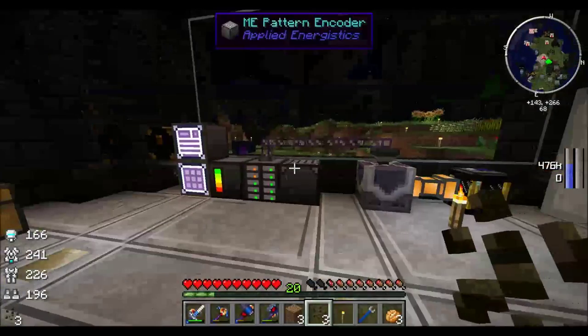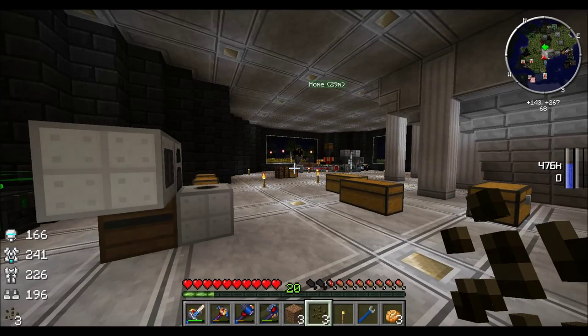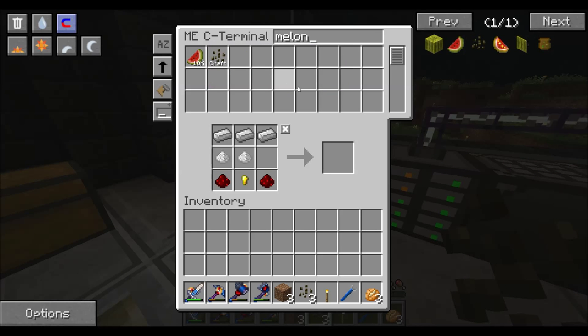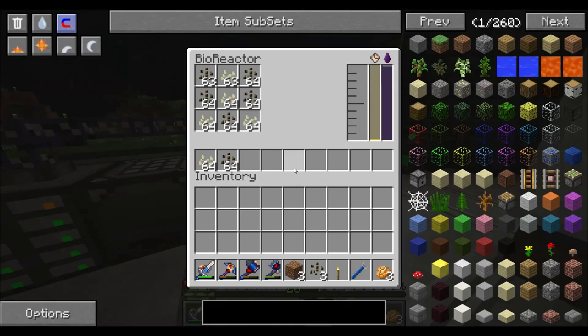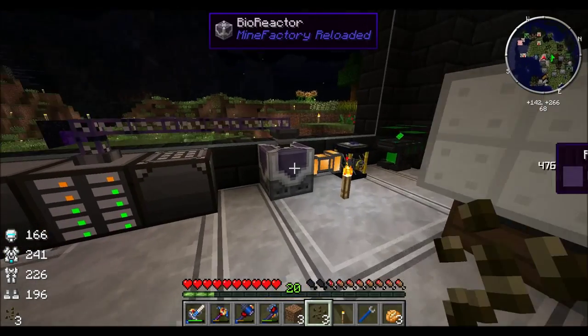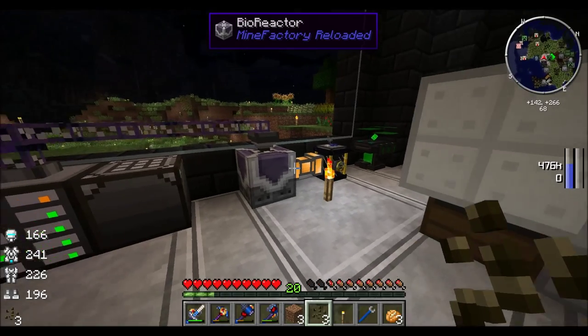That's also why I moved the bioreactor over here — I finally connected it because I was stocking up a lot on melons and pumpkins. I got 10,000 here and that's with me using them. I'm only at 208 pumpkins right now, but I'm going through an insane amount of that stuff. I got all that going into the bioreactor at efficiency 25. That's why I want to get the sapling tree farms going — to bump up the efficiency so I make more biofuel per input.